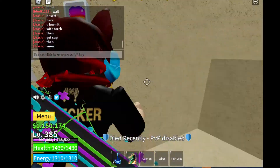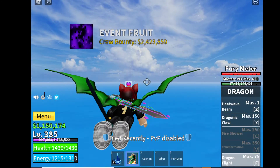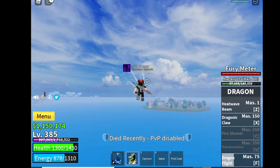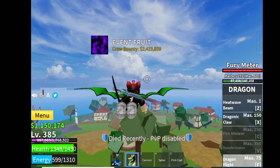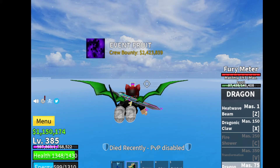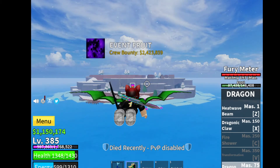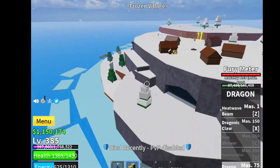The next island is the snow or ice island. There is a little cave on the ice island that has a shop where you can buy enchantments or enhancements, and I think teleports too. But here you just go to this cave.